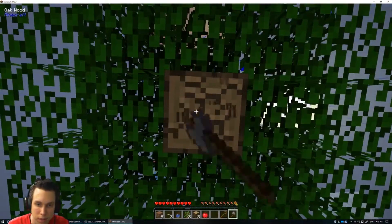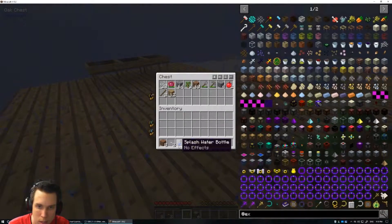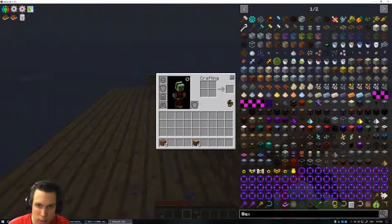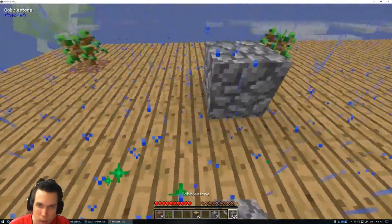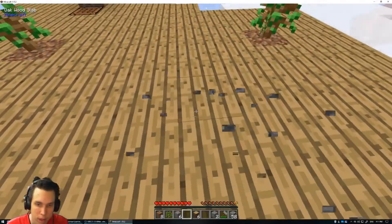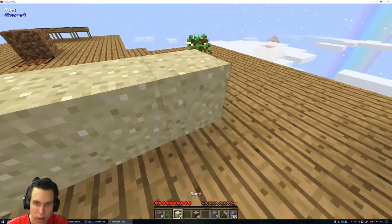Now we can use the sieves to sift stuff. Basically I need to get dust, which I need a hammer for. Hopefully you guys know what I'm doing — if not, you're probably not familiar with SkyBlock-style progression, but that's fine. I just need cobblestone. I think that should be enough. Then I place these down and do the same thing again to get sand.